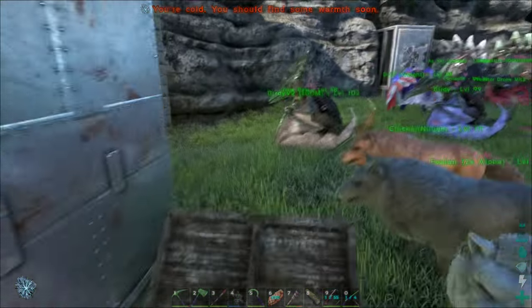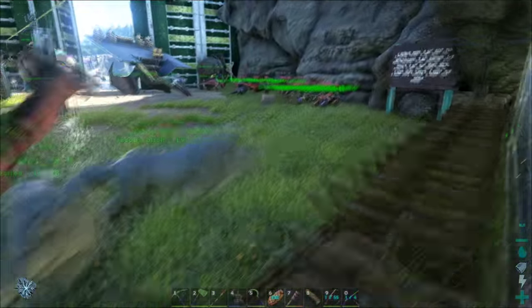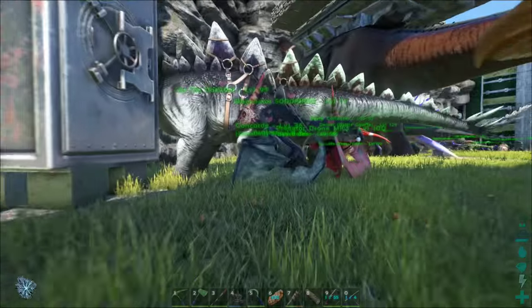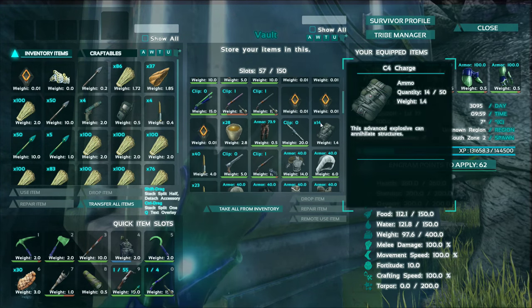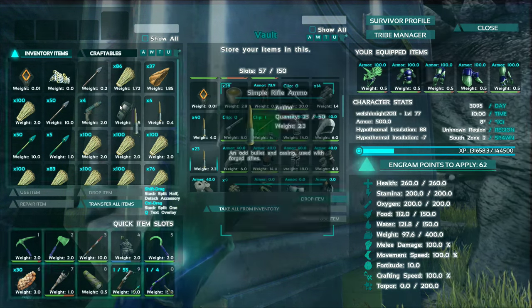I'm going to go over all our pets anyway. We have a bunch of wolves — five wolves. We've got a Bronto over there, two Stegos, three of these eagles — and they were a pain to tame. Inside the vault we've got a whole load of guns, a lot of guns, implants, a couple of C4, rocket launchers. I need some more bullets — I'll take some of those.